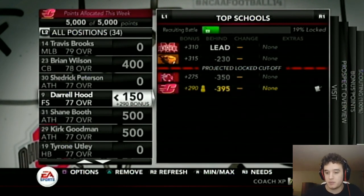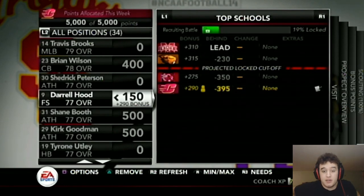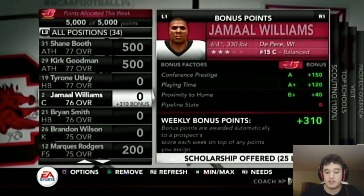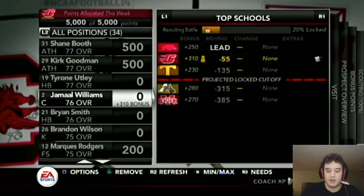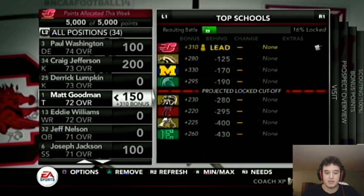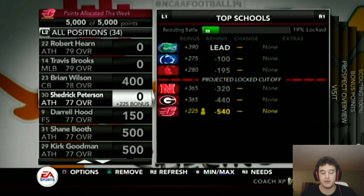After you advance a couple of weeks, you'll see how much you're changing — it'll say minus or plus whatever. If it says minus five, add 105. You want to be getting 100 more points than the top team so you're in a good position by weeks 13 and 14 when visits come in. We found Jamal Williams, a center with 67 overall — we're getting 310 to start and the next highest is only 280. We offered him a scholarship and we're going to wait a couple weeks. Give everyone a scholarship that you're adding points to, because offering early helps you in the long run.